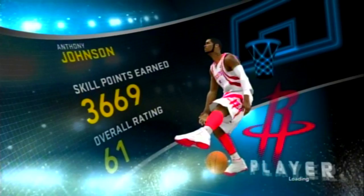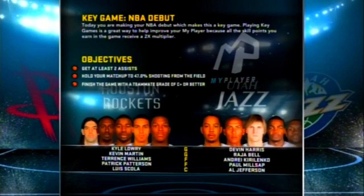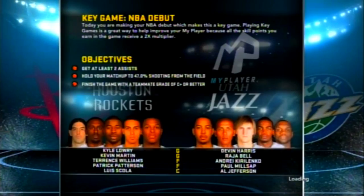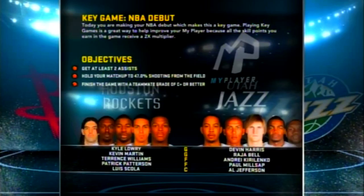My player's name is Anthony Johnson, he's 6'6". Here are my objectives: playing the Utah Jazz on the right hand side, and my team the Houston Rockets on the left. My objectives are get at least two assists, hold my matchup to 47% shooting from the field, and finish with a teammate grade of C plus or better. My teammates are Kyle Lowry, Kevin Martin, Terrence Williams, Louis Patrick Patterson, and of course Luis Scola.